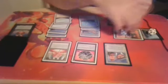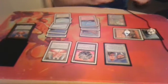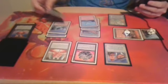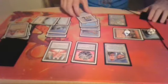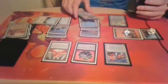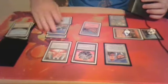Untap. Counter, counter, counter. Draw. Tap two for a Balance. That's not good. I got one card in hand. I'm going to discard three basic lands and a City of Brass. I've got one, two, three...ten lands. I have seven. So I'm going to get rid of two mountains and the plains. And I pass.